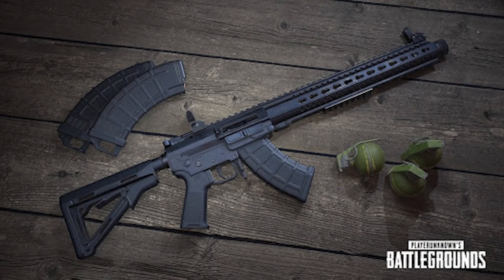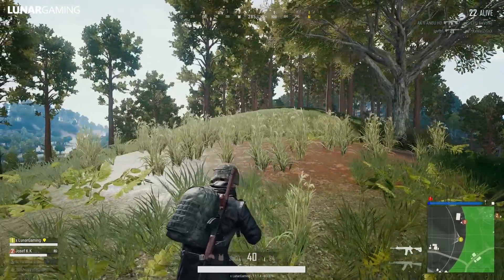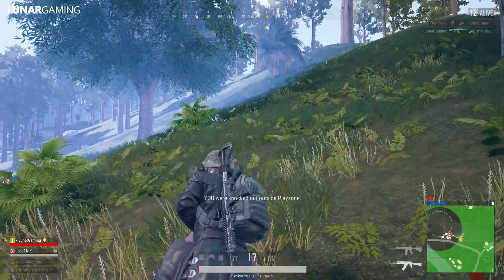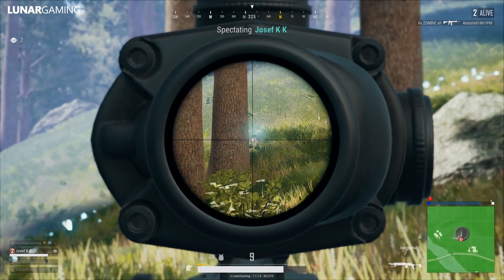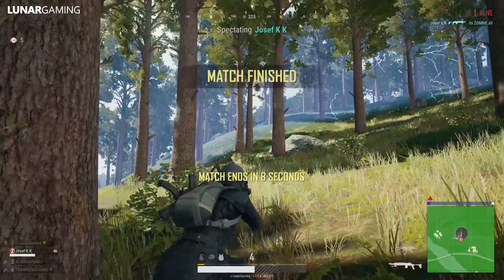Also added is a new assault rifle, the MK47 Mutant. It can be acquired on all maps through world spawn. It uses 7.62 ammo, has a 20-round capacity which can be upgraded to 30 with the extended mag, and has two firing modes: single shot and two-round burst. Almost all types of attachment can be equipped to the MK47 but it has no stock slot. Those are the two new weapons for you to test out in the PTS.